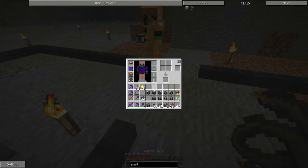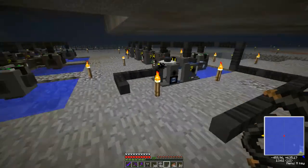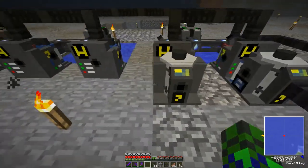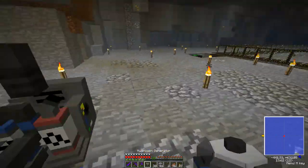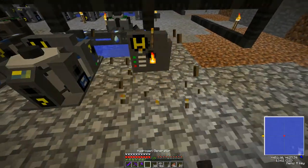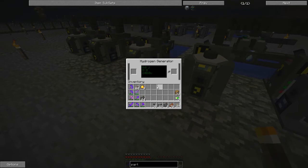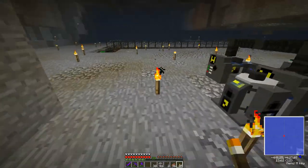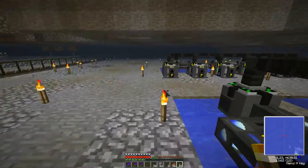The hydrogen generator goes right there and its power will connect over here. Can you grab me an energy cube? I'll put down the rest of the hydrogen generators. You just need one cube — well, bring a couple because I'll need more of them later. I still have a stack of wire so I'm good on that.